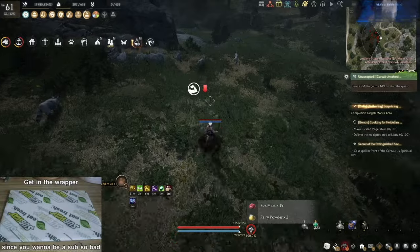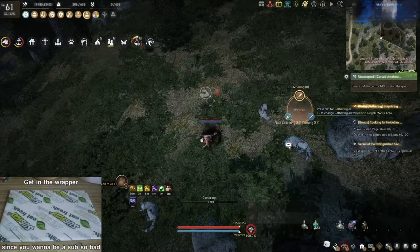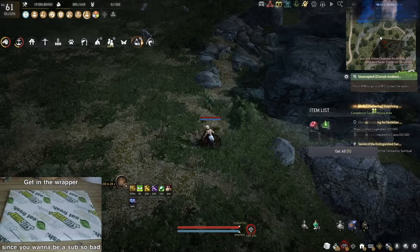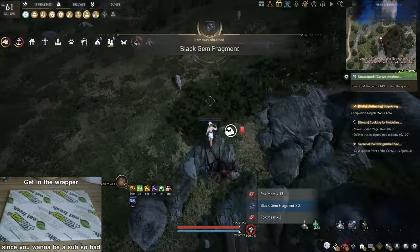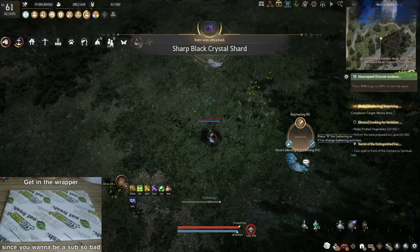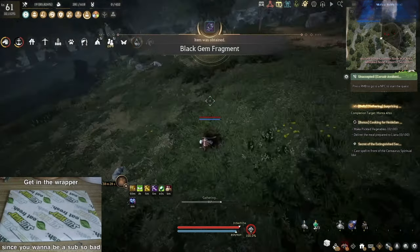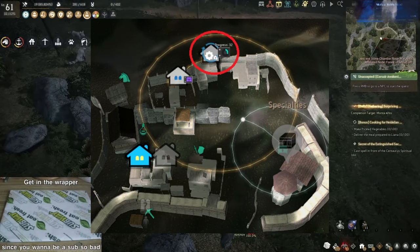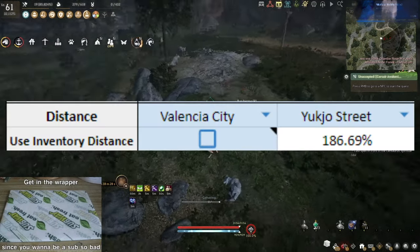If you do decide to do these crates or any trading item in general, you might notice that the trade window says that the distance bonus cap is at 150%. But this is not entirely true. The cap exists only for improving the silver value of the crate, not the EXP bonus, so the EXP distance bonus is uncapped. Currently, the absolute best trade bonus in the game is from Arehaza to Yugjoe Street, found in the newest expansion, at 202%. But since Arehaza only has one workshop, the best distance bonus you will see most often will be Valencia to Yugjoe Street at 186%.